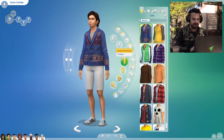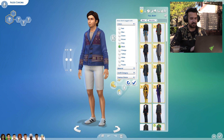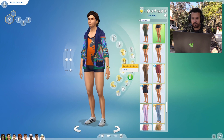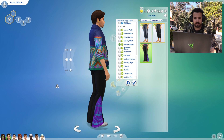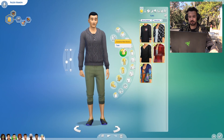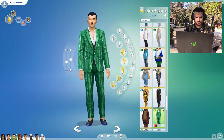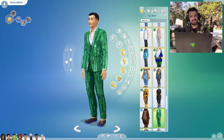Now we're on Razer Chroma. There's gotta be like some full on rainbow outfit. Basically getting as many colors as we can right now. I don't know if there's any like pants that are super crazy. Oh, yes there are. That's it. We're done. Razer Kraken, what are you going to wear? Kraken sounds like he's really going for it. That is a Kraken outfit if I've ever seen one. Let me have my cold coffee.